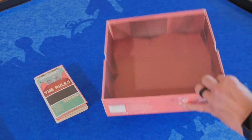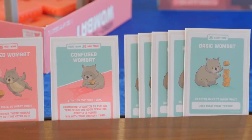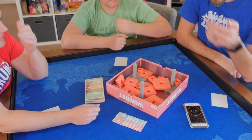To set up the game, you just need to place all of the building components into the box lid. Then you'll deal out role cards based on your player count. Once everybody knows what they're trying to accomplish, you'll set a timer, close your eyes, and start building.